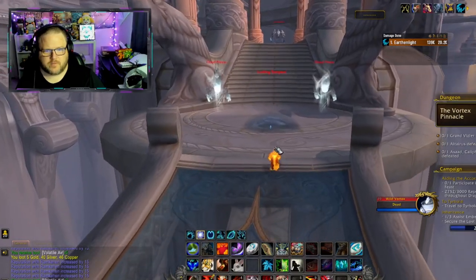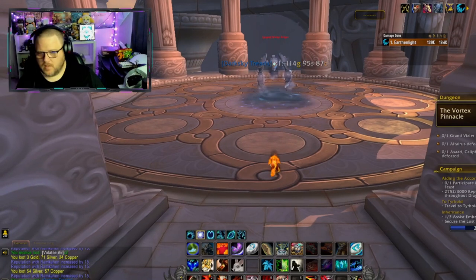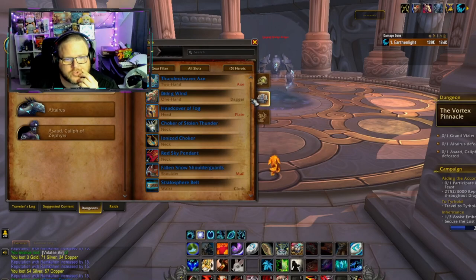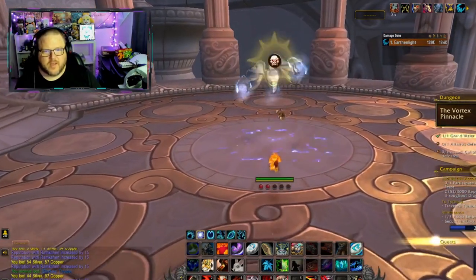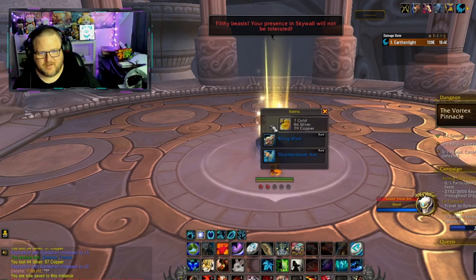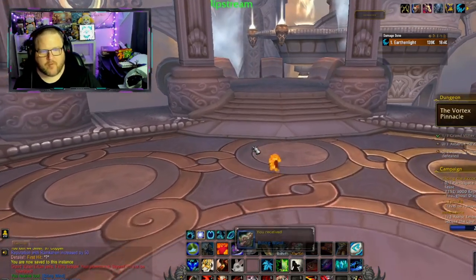We're about to come up on the first boss, Grand Vizier Ertan. Ertan defends the Vortex Pinnacle under the command of her master, Asad, against any ground dwellers who dare intrude on the realm. To fulfill her duties, the elemental noble has been granted mastery over the primal forces of lightning and wind. Here's a quick look at the loot that could drop. Because we out-level everything so quickly, unfortunately you barely have to do anything to take the boss out. No new appearances, but there's a nice axe that drops — I think I already have the dagger; I've run this a few times.